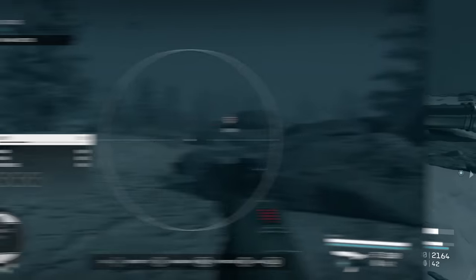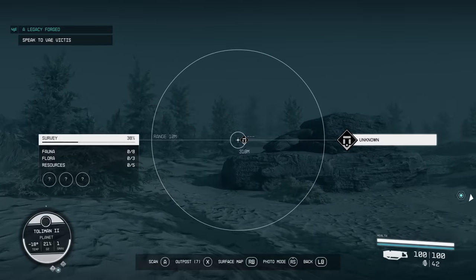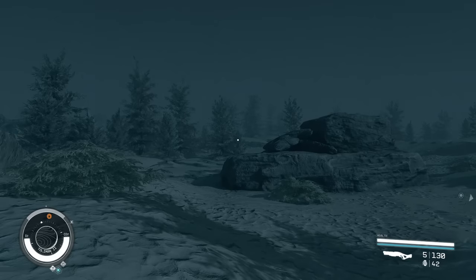You can verify a point of interest by pulling up your scanner, which gives you a relative distance to that new location. If you open the surface map you'll see the location there as well. On the surface map you can also place custom markers, and these show up on your watch too — those have the large square icon.